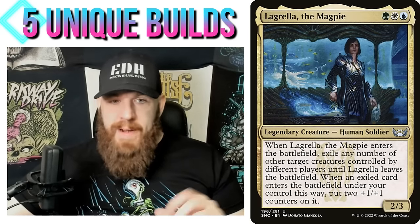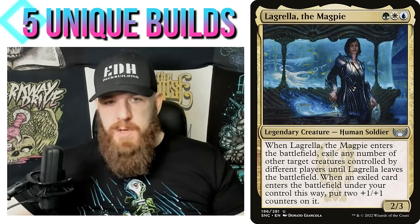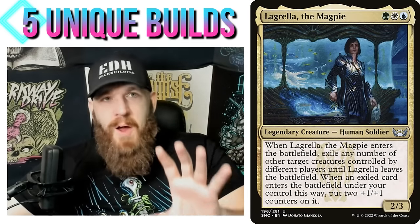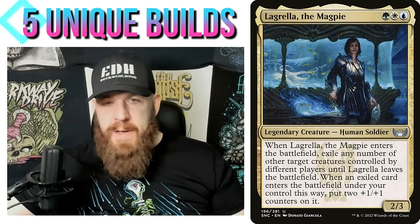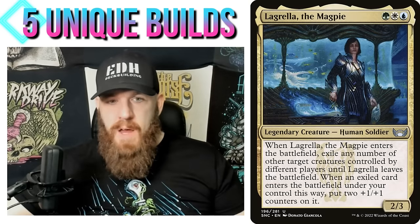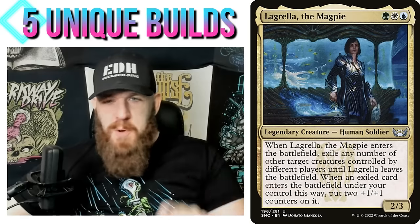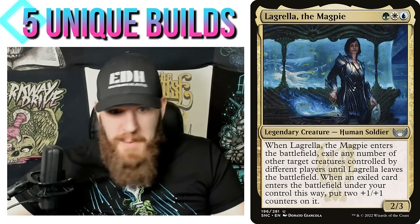Lagrella enters the battlefield and exiles any number of other target creatures controlled by different players — it blinks opponents' creatures. That works with the Containment Priest idea: Hallowed Moonlight, Mistcaller, and other ways to prevent creatures from returning. If you're interested in that idea — whether with a different commander or with Lagrella adding green — check out that video. You can superimpose that containment priest strategy onto Lagrella, and with green you might be able to throw in some additional ideas as well.